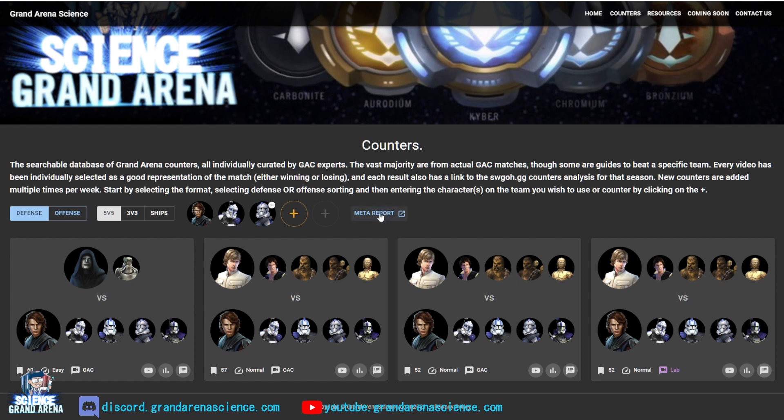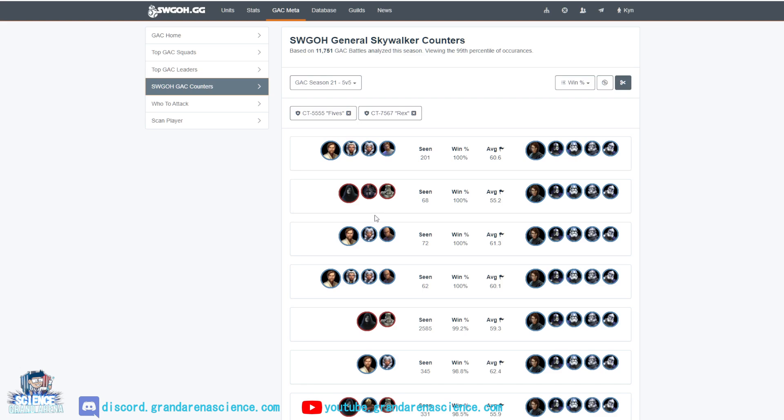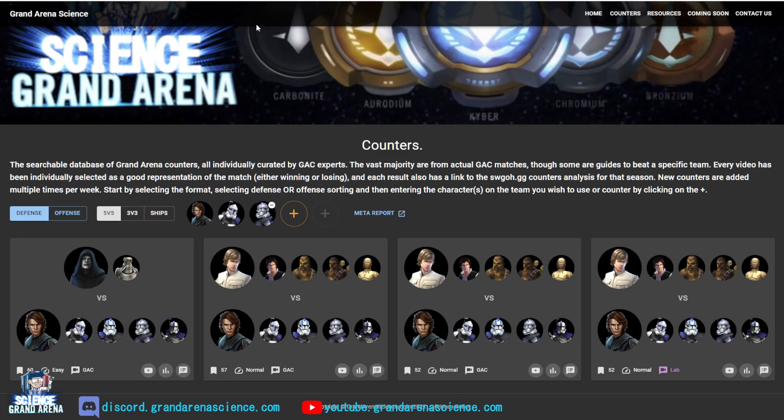This is a new feature: depending on what you have put in the highlighted circles, you can click and go directly to the counter sheet on swgoh.gg with the characters already filled out. This should help save you some time when searching and make your counter search a bit easier.